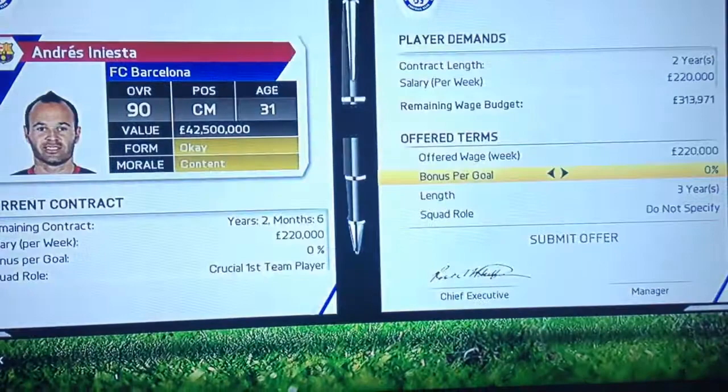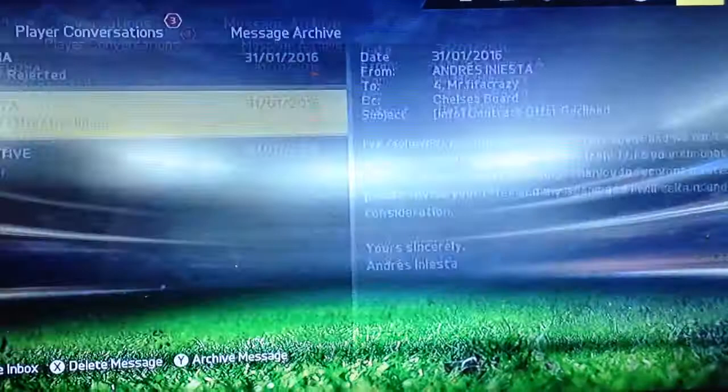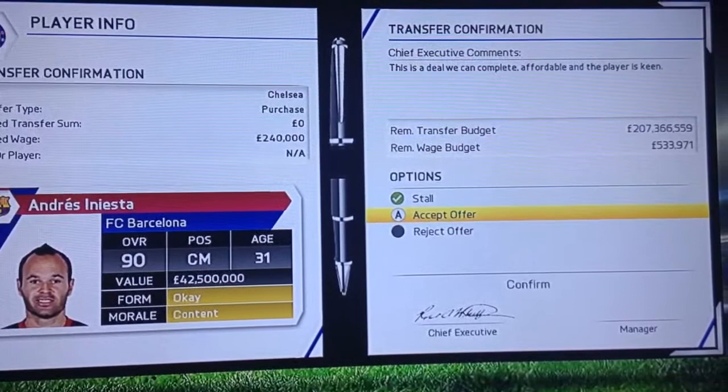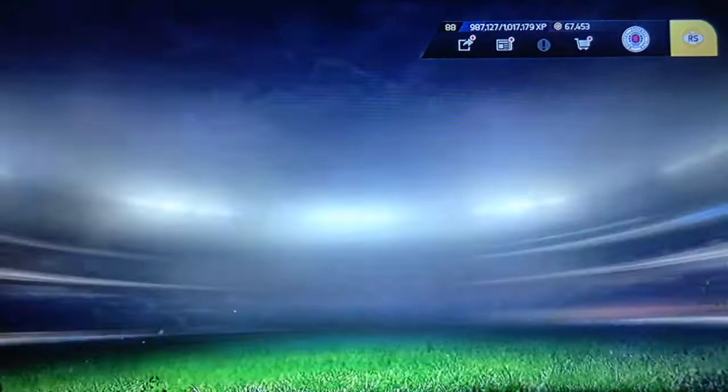The player is too valuable to them. Now you give him a good contract. We'll pay him 240,000 a week so that he will accept it. It normally works if the player isn't too good. Contract offer accepted — to accept, protect player outright. As you can see, offered transfer sum 0 and offered wage 240,000 a week. Confirm, accept offer, confirm. New signing arriving — I've just got Iniesta for free basically, just paying for his wage.